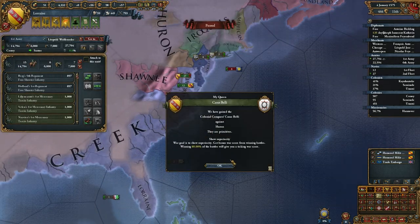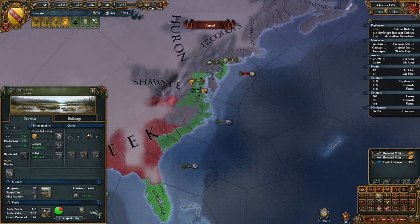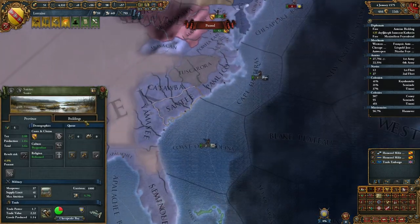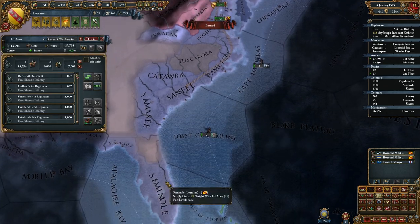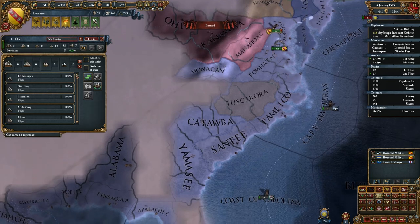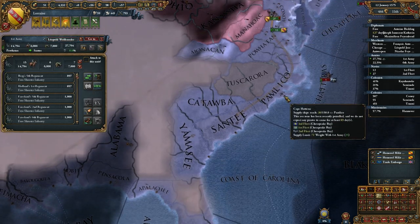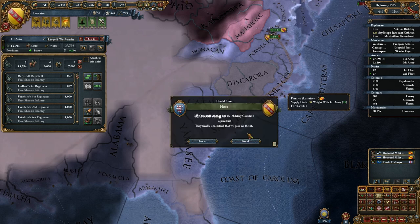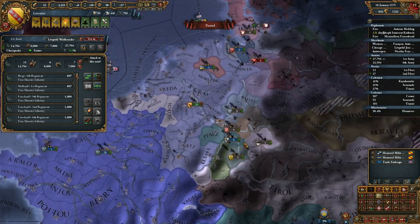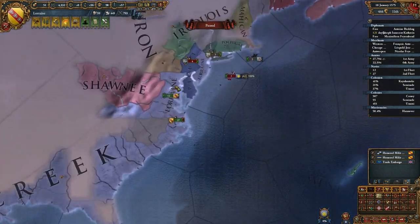These guys didn't join — that's hilarious. Now the Creeks are going to go down and take over my colony in Florida. Well, let's go down and slap them a little bit. They should handle that. Wait, did you leave? Yeah, you left. I don't want you to be in a coalition against me, that's bad.